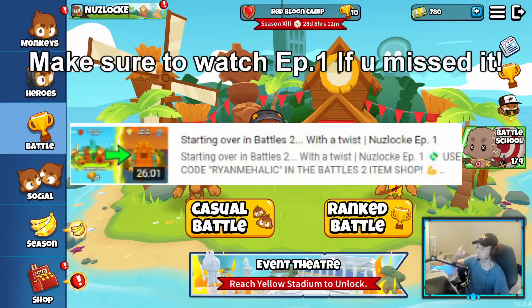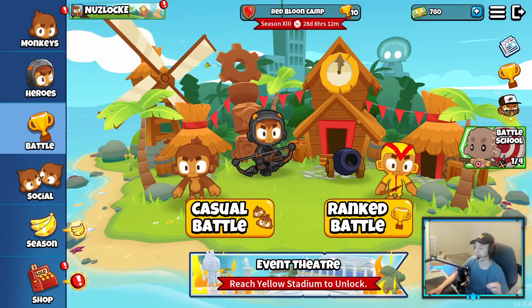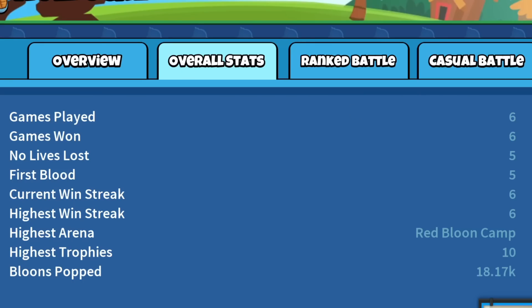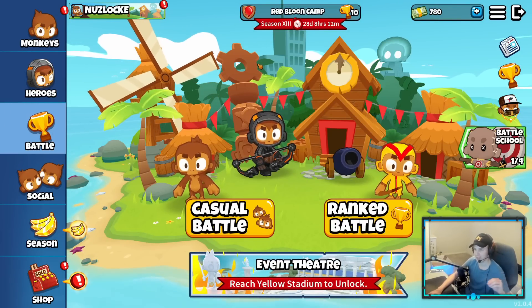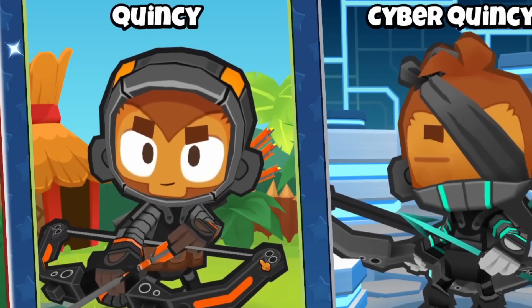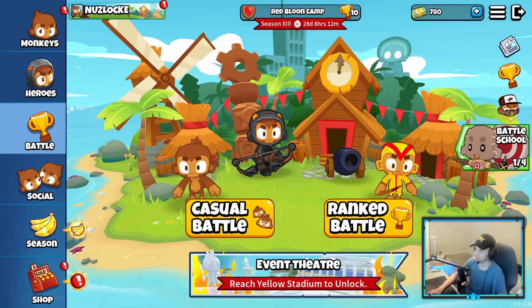We are on episode two of the Nuzlocke challenge where if I use a tower in my loadout and lose with it, it's banned. Currently we have zero losses and have played six matches today. We're going to try to make it out of red balloon camp. One of the things banned from the start was Quincy - a viewer banned two towers and one hero, and Quincy's the only hero I have at the moment.